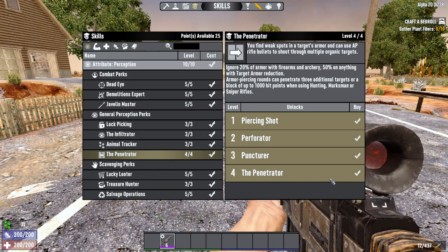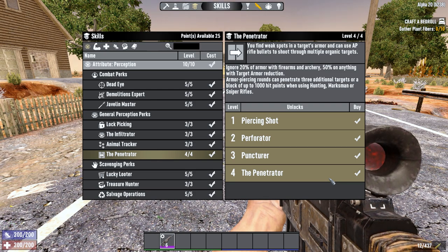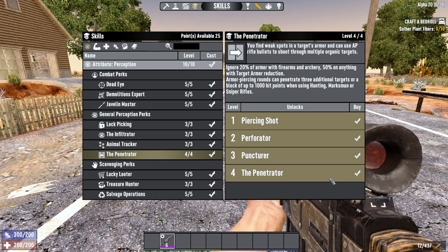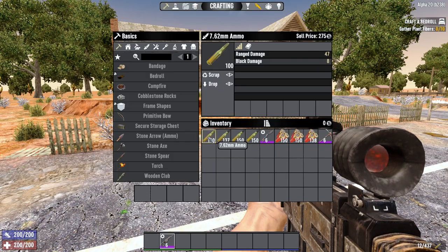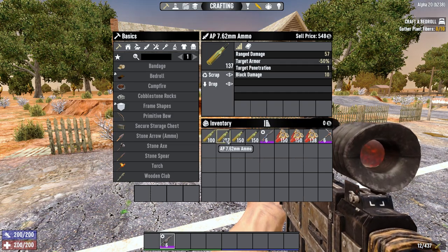Penetrator is a 4-rank perception perk that maxes out at 8 perception. At the final rank, you'll penetrate 20% of armour with all guns and bows. But more interestingly, you'll also get 50% armour penetration on anything with target armour penetration already. So with the new armour piercing ammo buff — which gave them all 50% armour penetration — you'll ignore all armour with AP ammo.